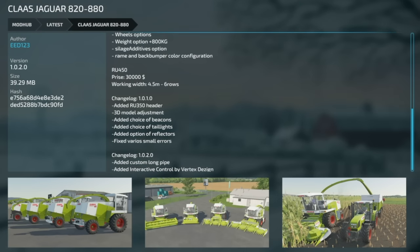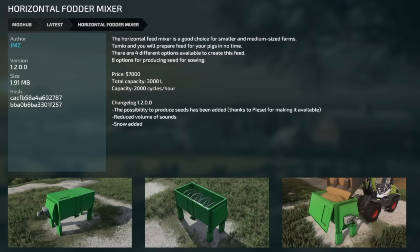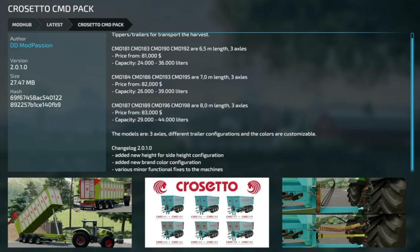Moving on to mod updates for all platforms: the Claas Jaguar 820/880 is now version 1.0.2, adding a custom long pipe and interactive control by Vertex Design. The Lizard RT16 version 2 reconstructed the model with new textures. The Horizontal Fodder Mixer version 1.2 adds the ability to produce seed, reduces sound volume, and adds snow. The Cresetto CMD Pack version 2.0.1 adds a new side height configuration, new brand color configuration, and various minor functional fixes.